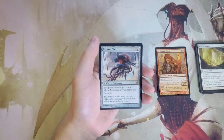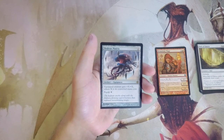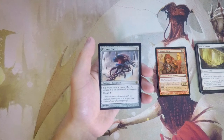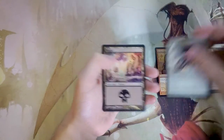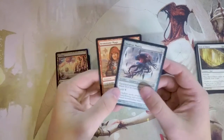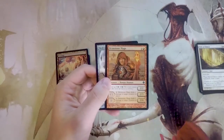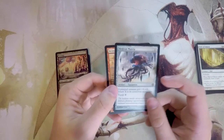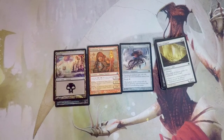Our rare is Hedron Matrix — an artifact equipment for four mana. The equipped creature gets +X/+X where X is its converted mana cost, and the equip cost is four. I'm not a huge fan initially, but it turns pretty much any creature into a much bigger threat and is good in basically any deck. The more I talk about it, the more I like it. I think Hedron Matrix might actually be the pick — it's good in every deck, whereas Brimstone Mage is more color-focused.